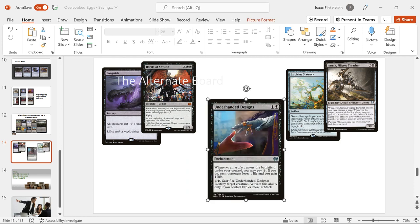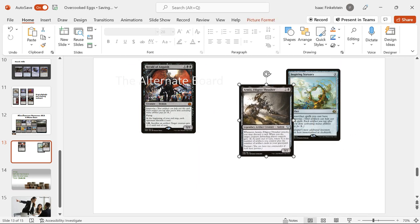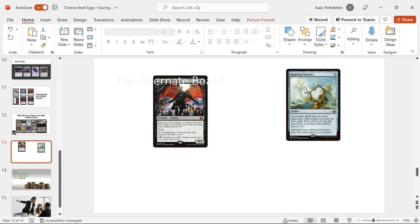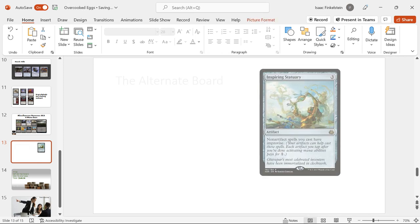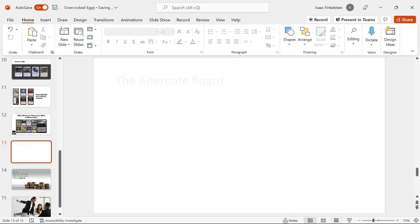Underhanded Designs is a really neat card - whenever an artifact enters the battlefield under your control, you can pay one to drain everybody, which is pretty good, and you can sac it to destroy a creature, which gives us a little bit of extra interaction. Notably, we have an extra board wipe in Languish, because Languish is cheap - it would be Damnation, but Languish is cheap. Minus four, minus four kills a lot of stuff. Our old friend from the intro, Armix, he can take out stuff when he attacks by discarding cards, which is a lot better in this more midrange-y style. And then Herald of Anguish is the big thing we add - it has Improvise, it can sac artifacts to kill creatures, it makes everyone discard cards - it's really threatening. And finally, we add a lot of non-artifact cards in our alternate board, so we have Inspiring Statuary, which can make them a little bit cheaper.